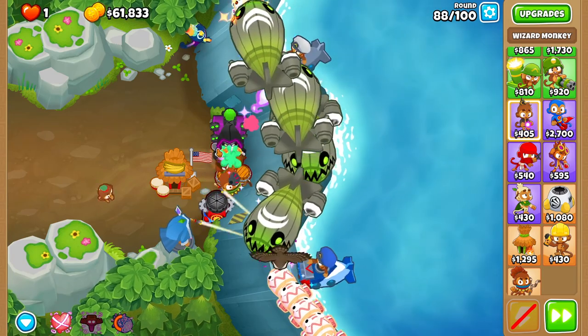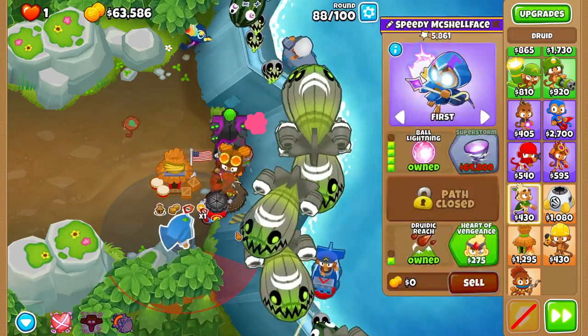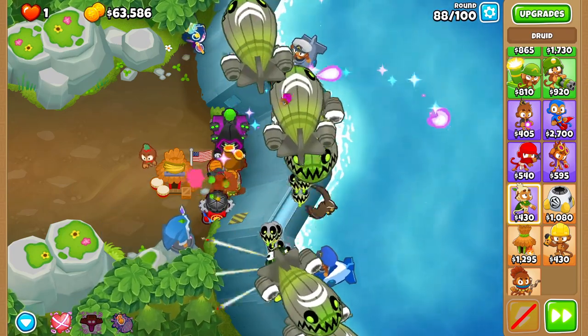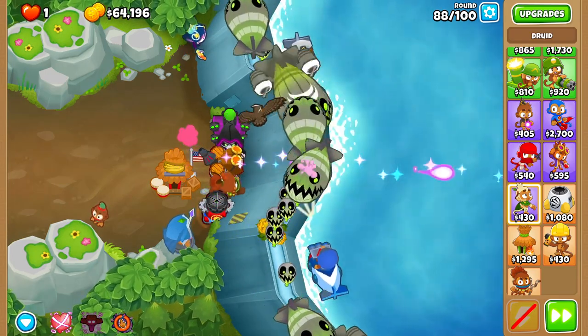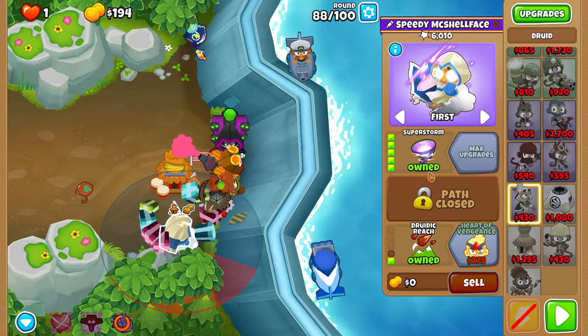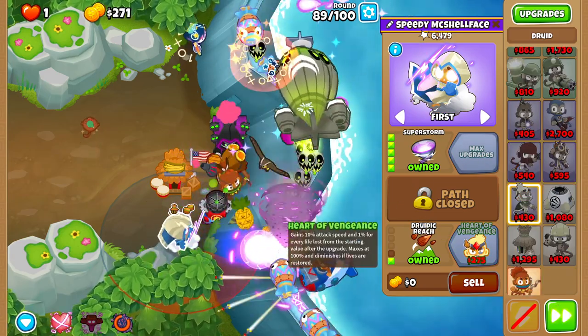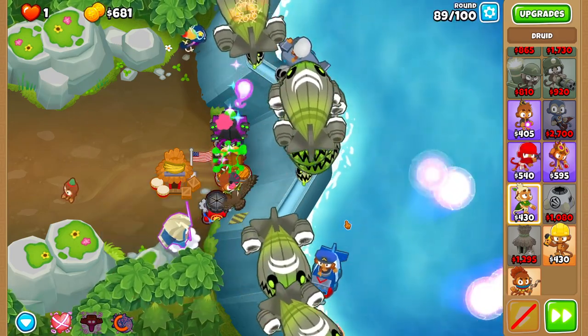For round 88, you're also going to want to use Hex off cooldown, because if you don't use it off cooldown there's a good chance you just die — and you wouldn't want that on round 88. Before round 89, you should be able to afford Super Storm. We love Super Storm, and get Heart of Vengeance.